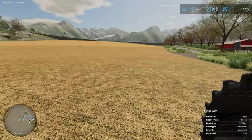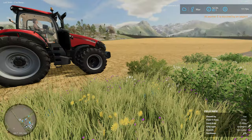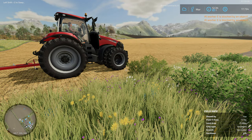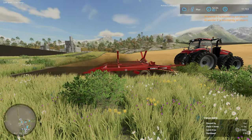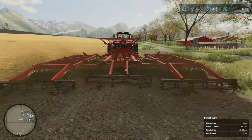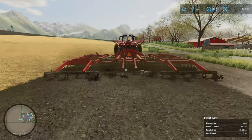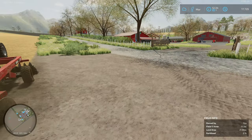For now I'm going to throw a hired worker on the cultivator and come back to that later. Speaking of hired workers — oh my goodness, the hired workers on this map are something else.